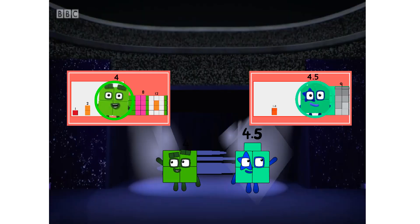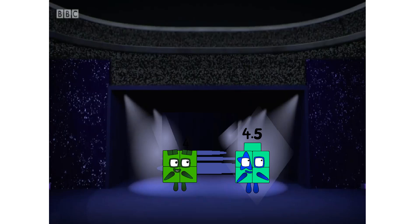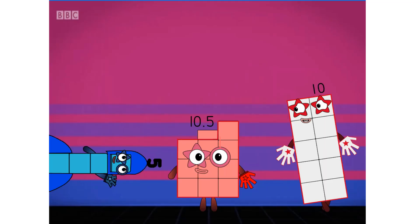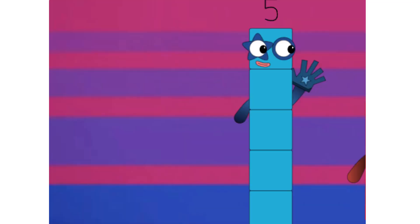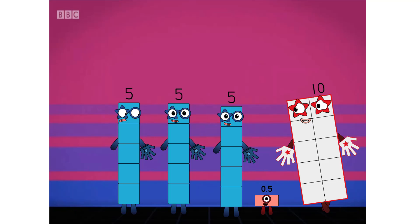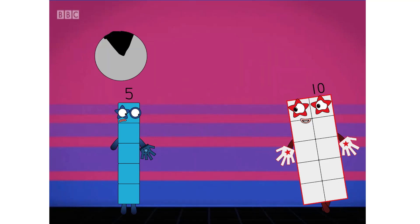Smaller numbers starting to move. 5 is rocketing in, looking for an early tag on 10. Wow, team of 5! 5 gets a 10-second freeze, and 10 is safe for now.